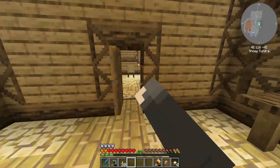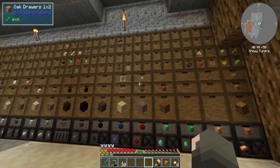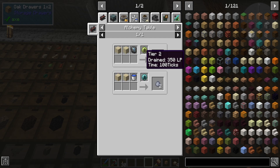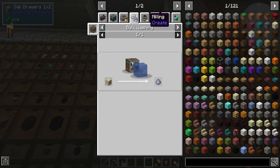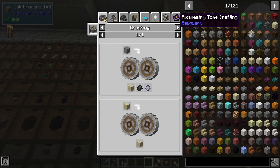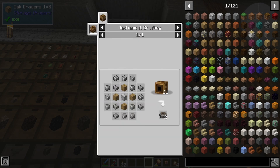This goes into our problem of not having clay. We need a stack plus eight of clay — that's 72 — and I only have five. Right now the only ways to get sand are putting gravel into a grinder or the crushing wheels, and I don't have more crushing wheels. I'd have to create some more, but we do have the mechanical crafting up and it's not a difficult recipe.